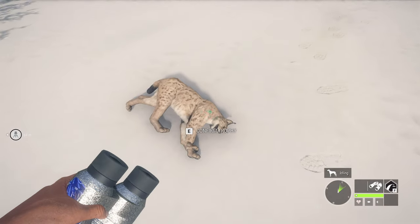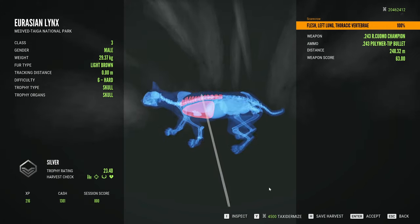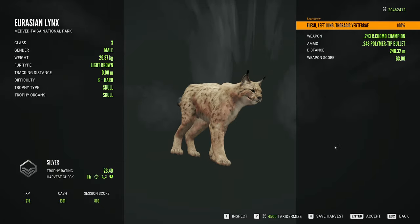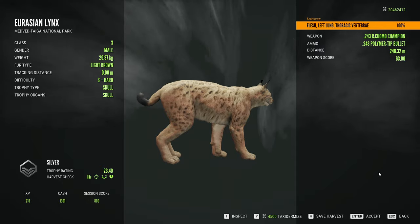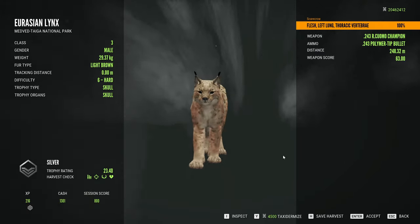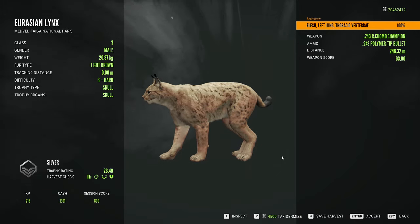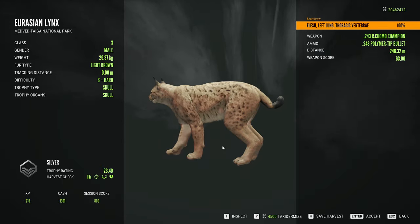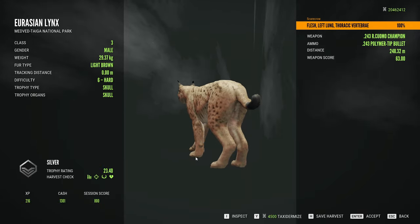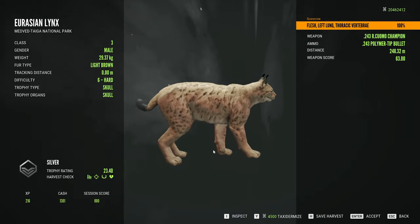This right here should be the last animal that we took down — our level six male lynx. We got spine lung on it from 248 meters. Love to see it. Honestly, I really just can't get over the fact that you can have such a lightweight loadout nowadays and still be pretty effective. Like two years ago in Call of the Wild, nobody would ever think that you could have a loadout of weapons that's only around five and a half units that can be effective against pretty decent sized animals at a decently long range.